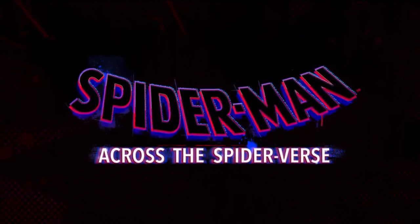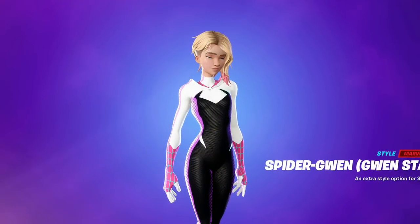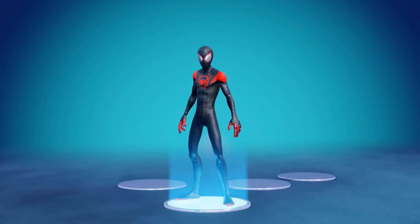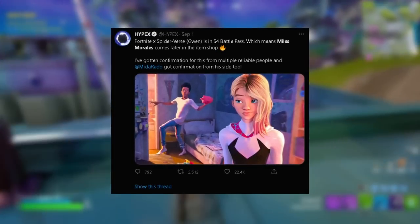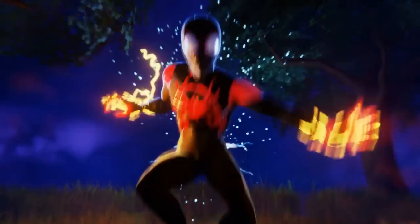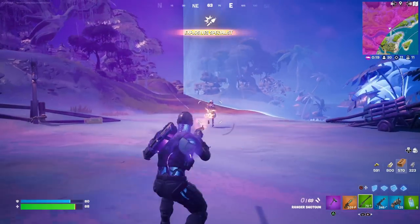It also looks like we're going to be seeing an upcoming Spider-Man: Across the Spider-Verse collab here inside Season 4. The movie was originally supposed to release on the 7th of October but was pushed to June 2023; however, the collaboration in Fortnite is still going ahead, considering Spider-Gwen from that movie is the Tier 100 outfit in Season 4. It was confirmed by Hypex that Miles Morales will be arriving in the game later in the season via the item shop — confirmed by multiple reliable sources. Spider-Man Miles Morales will finally be making his appearance in Fortnite, considering we've had tons of teasers about him since the very start of Chapter 3, with even his uncle the Prowler as the secret skin in Chapter 3 Season 2.